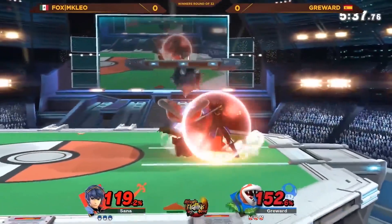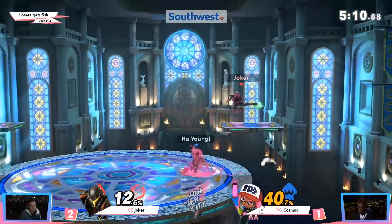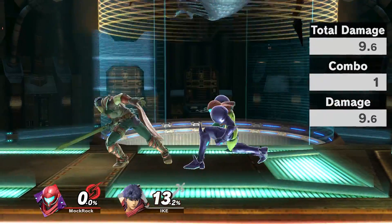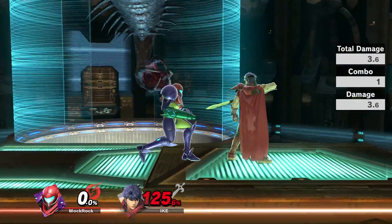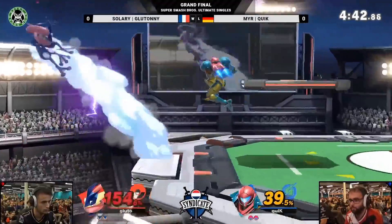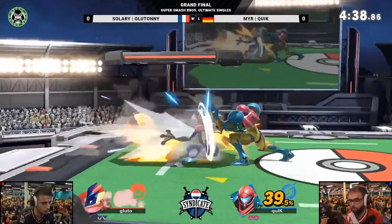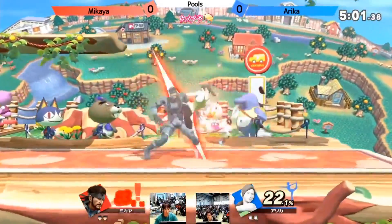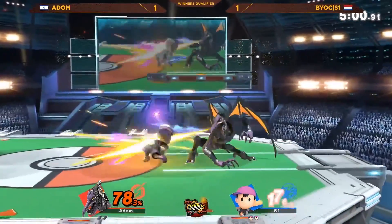Jabs overall rarely play more than a filler close combat role in a character's kit, but it's fair to expect them to do more than Samus' 1-2 that's really just a 1. Bizarrely, the two hits of this jab don't actually combo into each other, even at high percent, so your actual jab is just this. Samus' jab certainly isn't useless — it does have good range and comes out on frame 3 — but it's still very hard to argue in its favor when you compare it to the reward a good or even average jab lands for you.